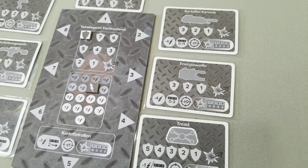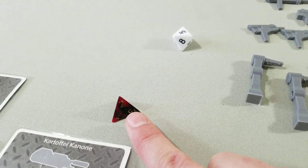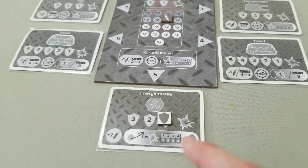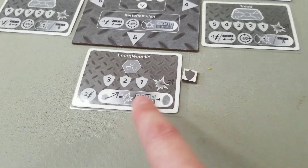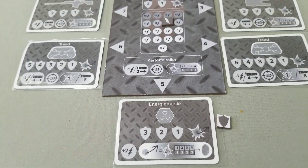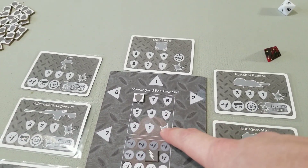Depending on the weapon your opponent is using — let's say medium range with their kartoffel cannon — they would then roll the d4 to determine the damage. A two gives two damage, so we would move down to two. When the energy quell is destroyed, it actually creates a nuclear explosion and you have to roll the d4 to determine how much damage your spud gets baked. Your spud is definitely going to come under a lot of pressure, and the situation basically boils down to the part being destroyed and then taking damage on the potato command board.